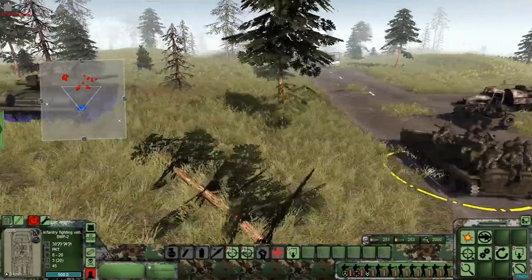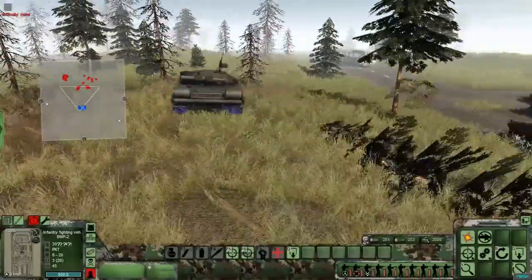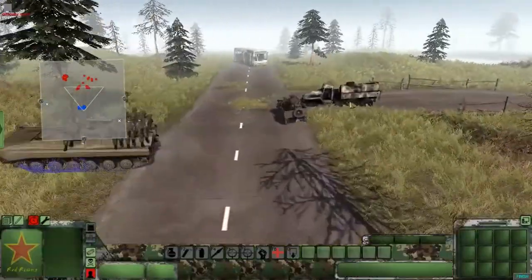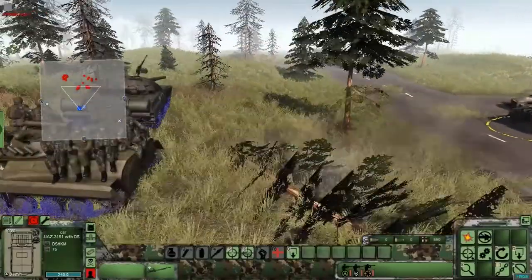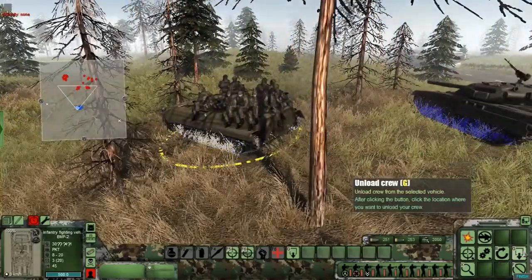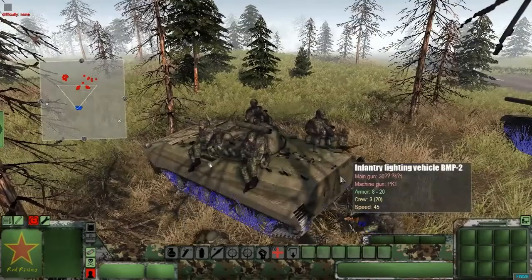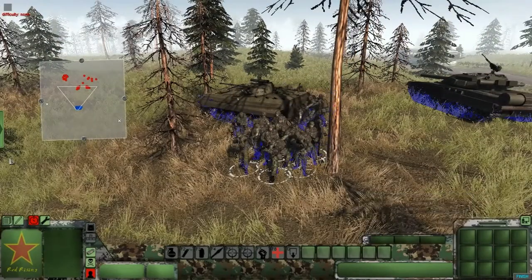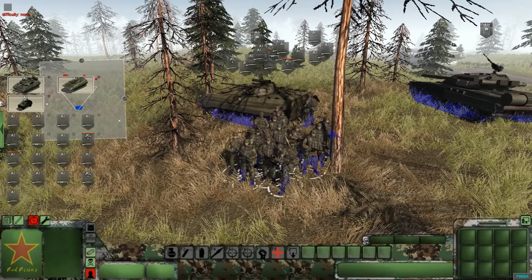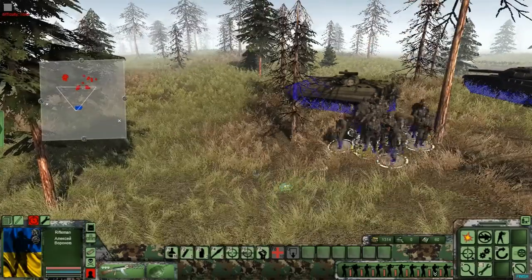We definitely don't want to get hemmed in by crossfire, so we will attack from the hill right here. The Dushka truck will also mount the hill. Let's make squads — group number one, come with me. Look at that — that camo is freaking awesome.